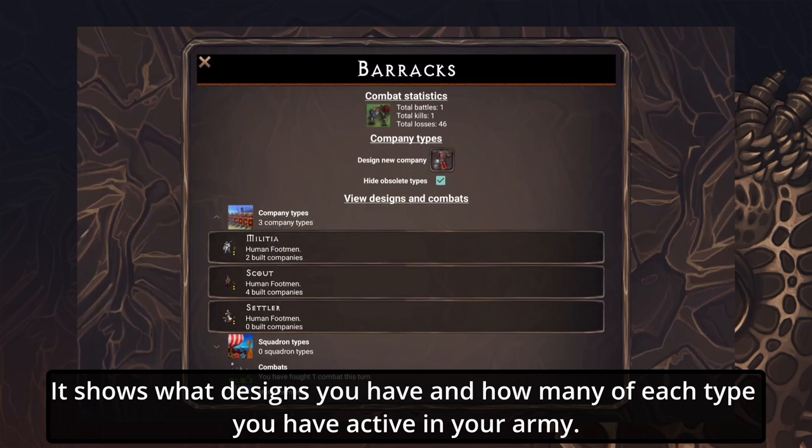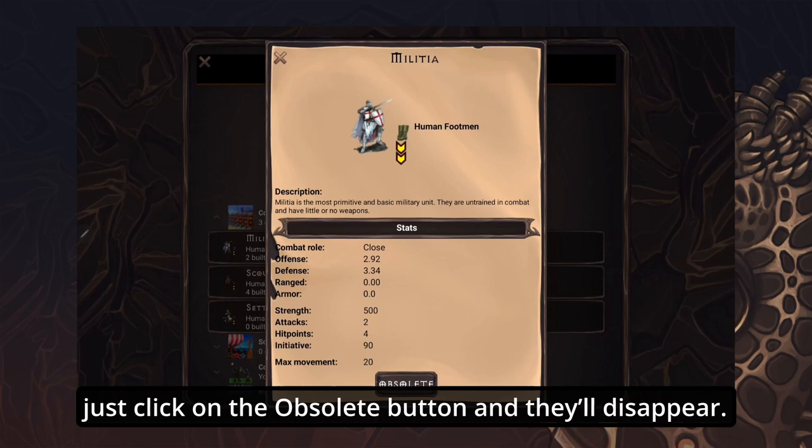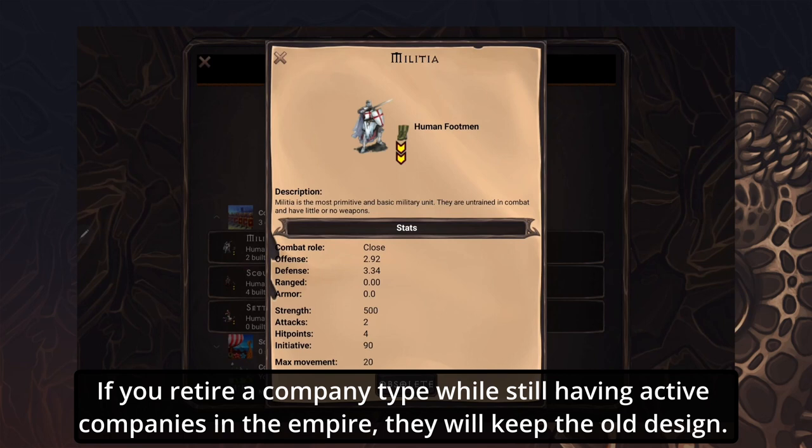It shows what designs you have and how many of each type you have active in your army. Click on a design and you can see all its details. This is also where you retire old company types.